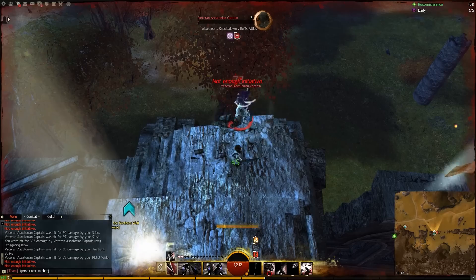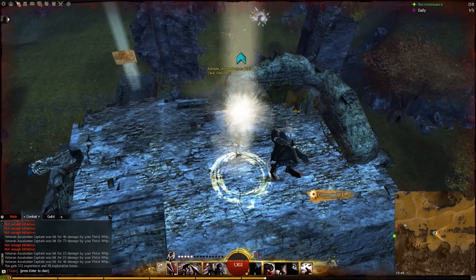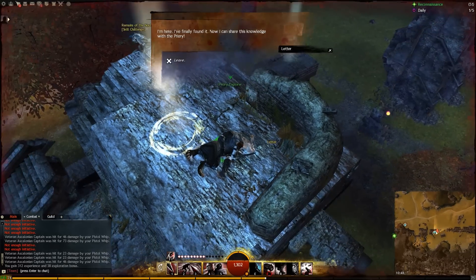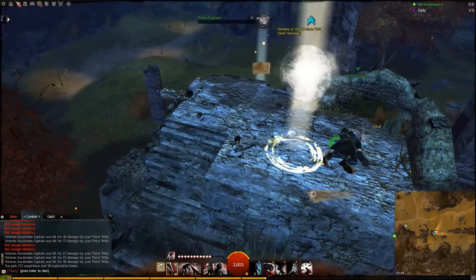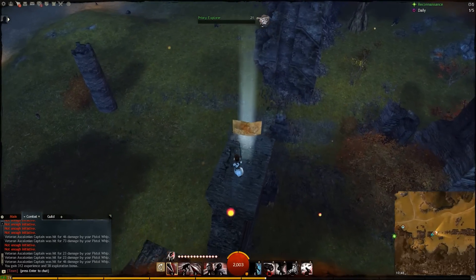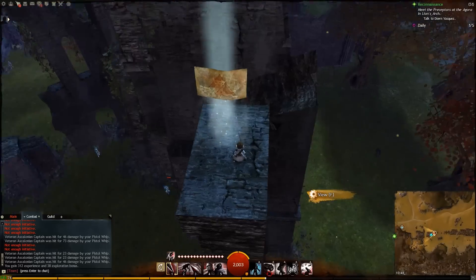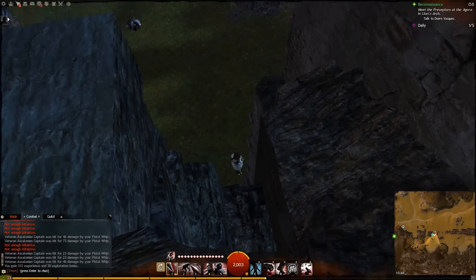And once you have killed the veteran, we also get a vista and a skill point pretty much instead of a treasure chest. You can also see why I said we kind of meet the previous adventurer — well, he's dead. If you get the vista, take the time to jump from platform to platform, because otherwise you're going to die if you jump right from the vista to the ground.